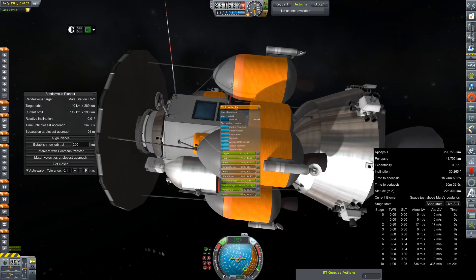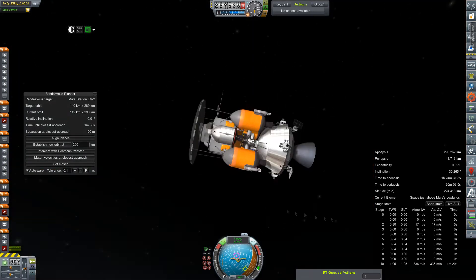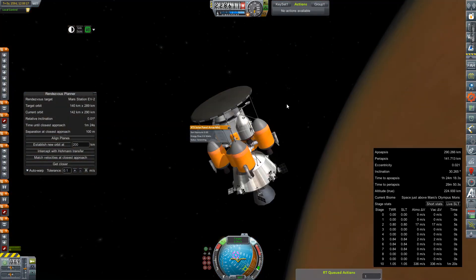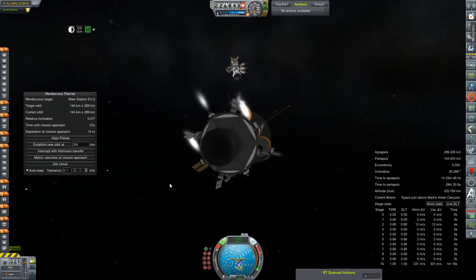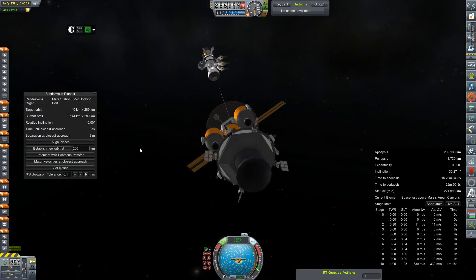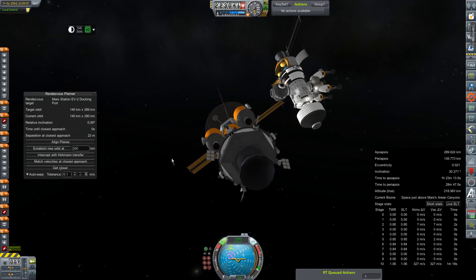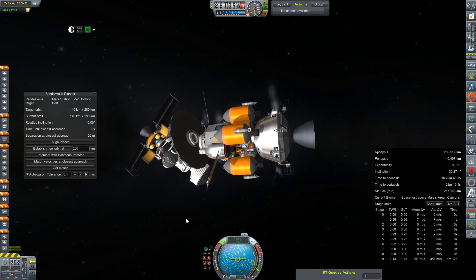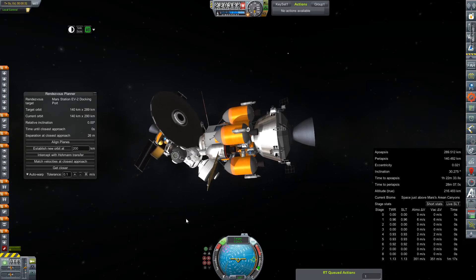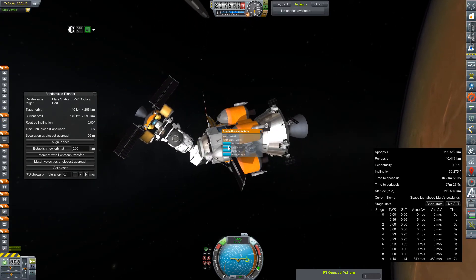It finally looks like we've got our velocities relatively zeroed. I'm going to switch control to the Agena core that's in the transfer stage — just in case when we ditch the heat shield we lose control of the vessel. We do have that fully fueled tug attached to the station that can go and force docking for us. We're going to target the docking port onto the other end of the fuel slug here — I wanted to reserve that docking port on top of the life support tank. There goes our heat shield, and we still have control.